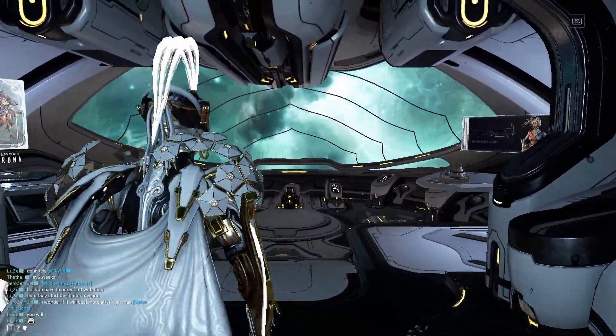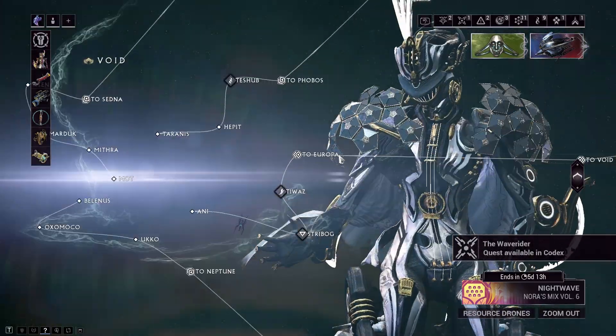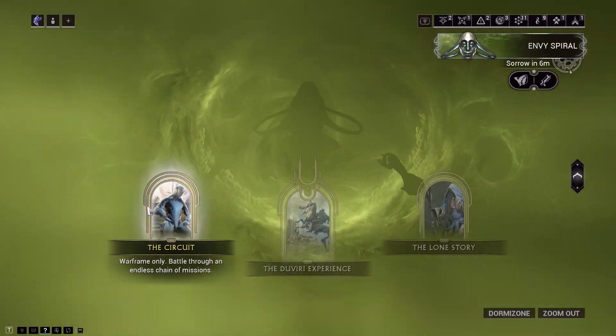The second way you have is through the Circuit. Just make your way to the navigation and from the top right corner, go to the Duviri menu and then the Circuit.